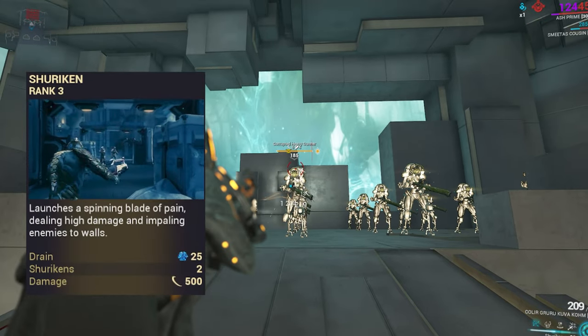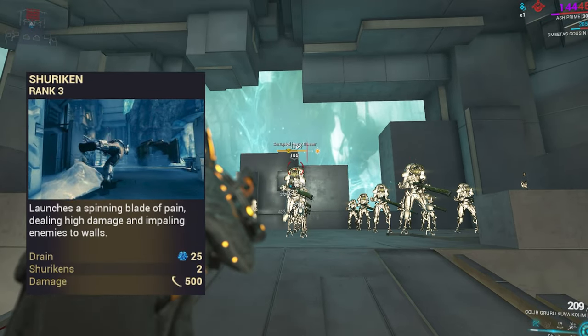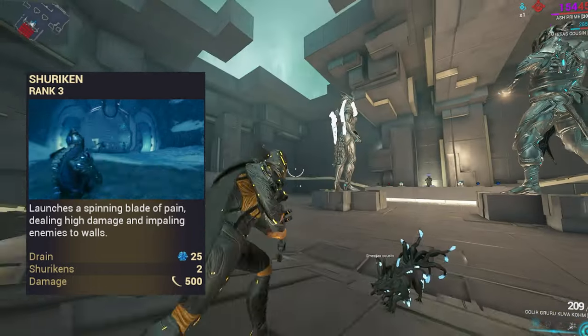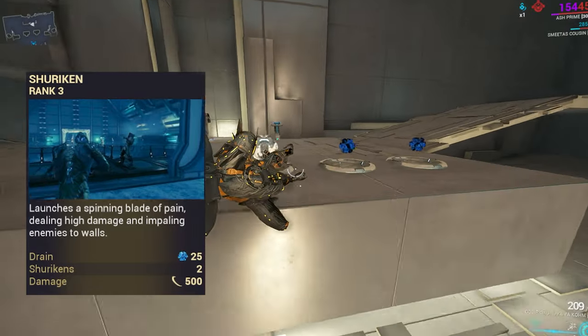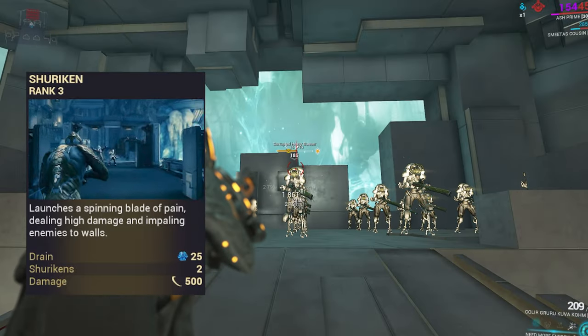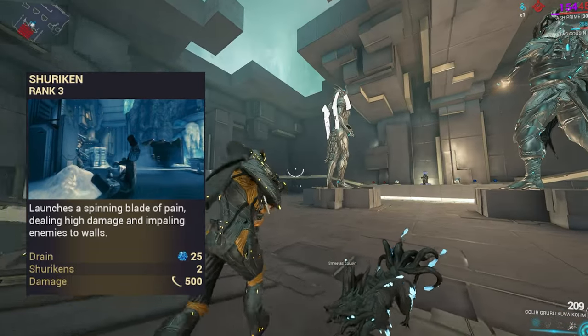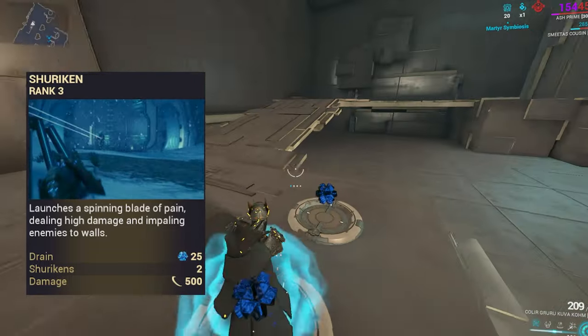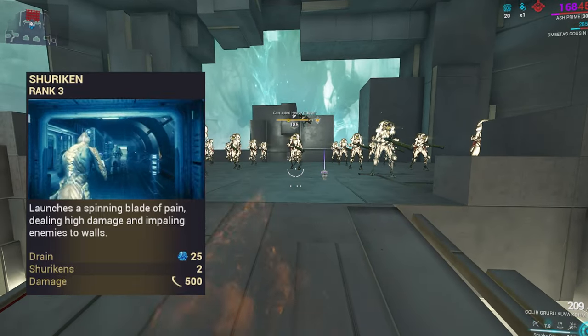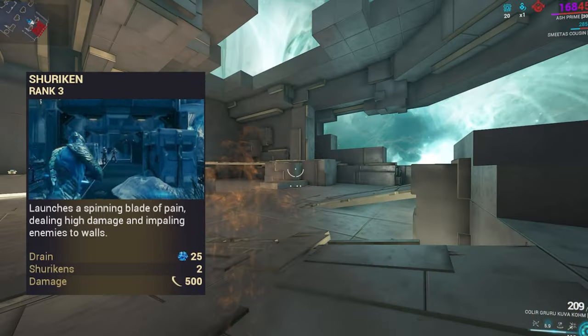First ability is Shuriken, which in itself is not that great, but becomes useful when you use the augment Seeking Shuriken — your armor stripping ability. It's not the best armor stripping ability overall since you only throw two shurikens at once and can only armor strip two enemies at a time. However, it's still very capable against tankier targets like demolishers, thraxers, and acolytes.